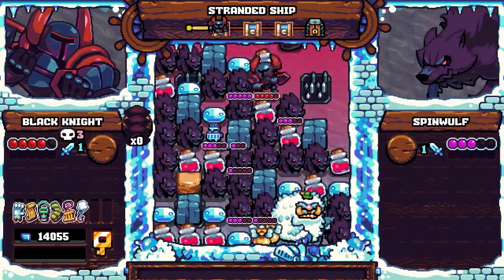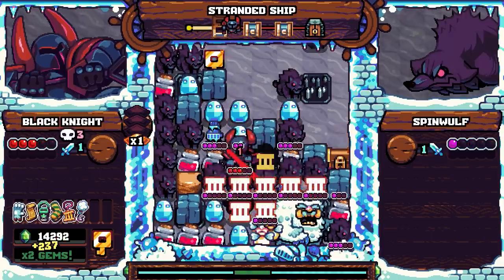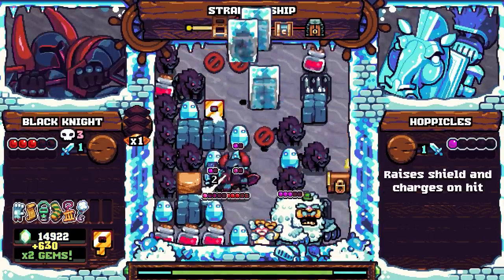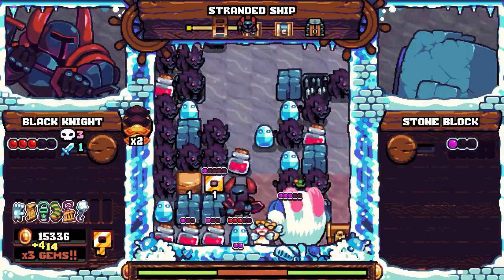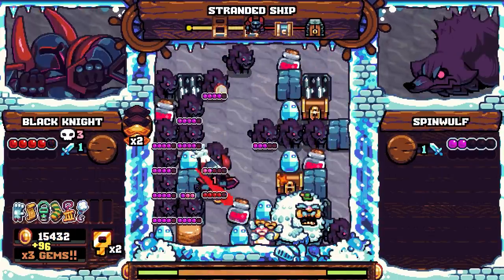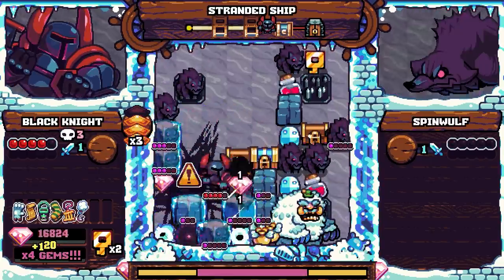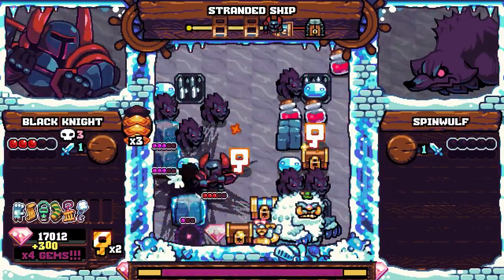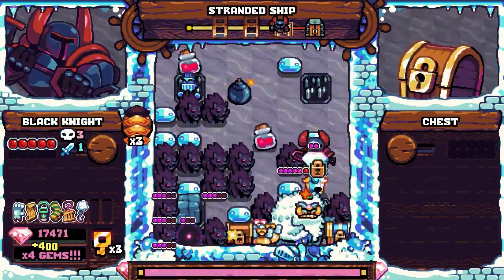There's an excellent variety of enemies that really keep your synapses firing as you carefully consider how much damage each enemy will do, what their response will be once you attack them, and whether or not you have the health needed to defeat them before they take you out. It can be fairly brutal starting out when you don't know all their nuances, but once you're a couple runs deep and you start to immediately recognize what each of them does, it's extremely satisfying to just act without having to read their description.